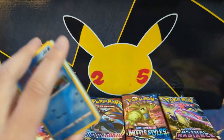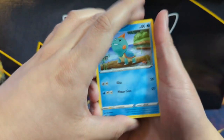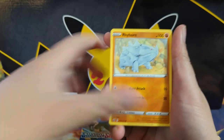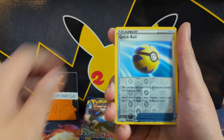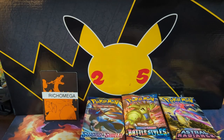So 36 packs to open — two of every set, two additional Evolving Skies. Definitely a good choice, a fan favorite. Just grab a box for wrappers. First pack, Sword and Shield era where it all began — Sword and Shield Base. For pack number one we have a Quick Ball, very good card, into just a Centiskorch.